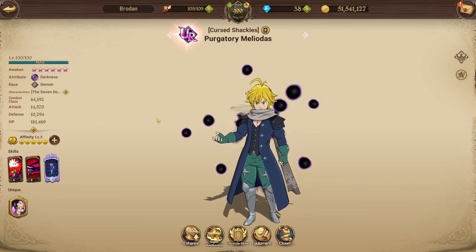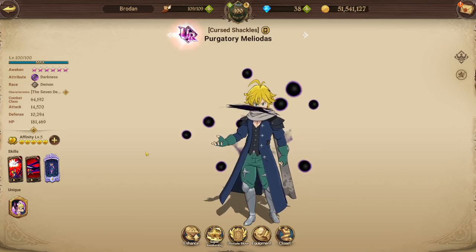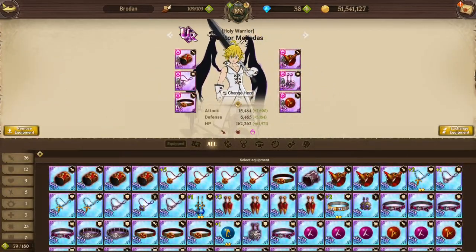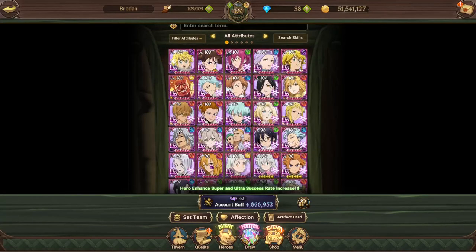If I had to pick a set for Purgatory Meliodas, ideally you want both attack crit and HP defense, but if I had to pick one, I'd actually pick HP defense. The reason is he becomes really tanky — demon allies take 20% less damage, and once you hit true magic, all debuffs are removed and attack-related stats increase by 50%. As soon as you get true magic, you do damage cap, you one-shot. So if you have both sets, you could just leave attack crit on Trader Meli and HP defense on Purgatory Meli.